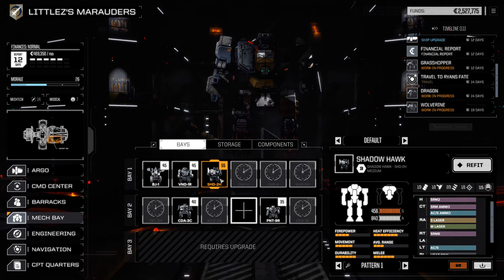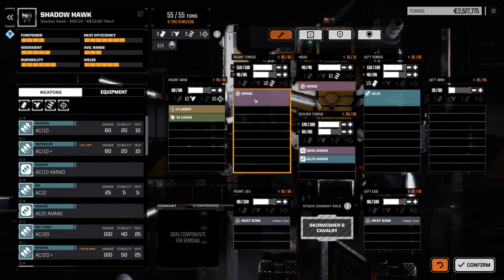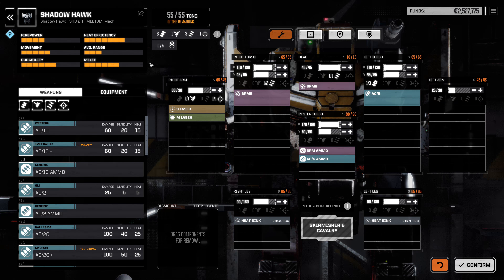Okay, who else? That's the Shadowhawk. Who's gonna be my short-range guy? Maybe the Shadowhawk would be good for that — small laser, medium laser, SRM, AC5, two heat sinks. Yeah, this will be my short-range guy. Shadowhawk, you can stay.